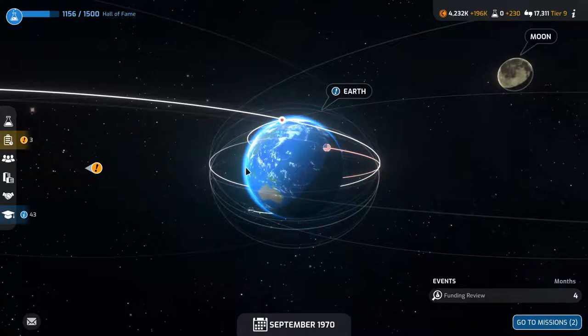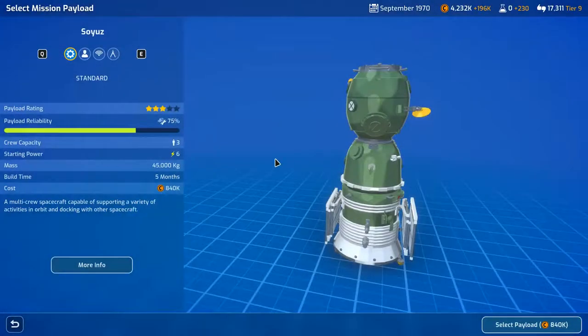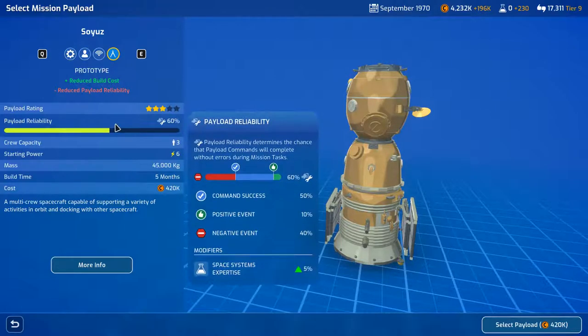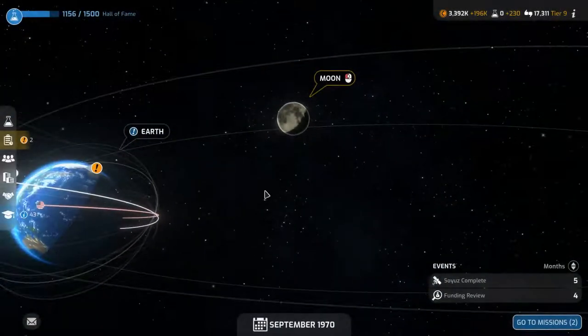We're gonna do the moon mission, go for it — crewed moon landing. We could lose all three astronauts on here. This gets me a fourth person but makes it a hell of a lot more expensive — the prototype reduces payload reliability to 60%. Just build it — build the payload and we'll find out what rocket we need later. Commercial satellite ready to launch, we'll get another 3.5 million for this if it works.